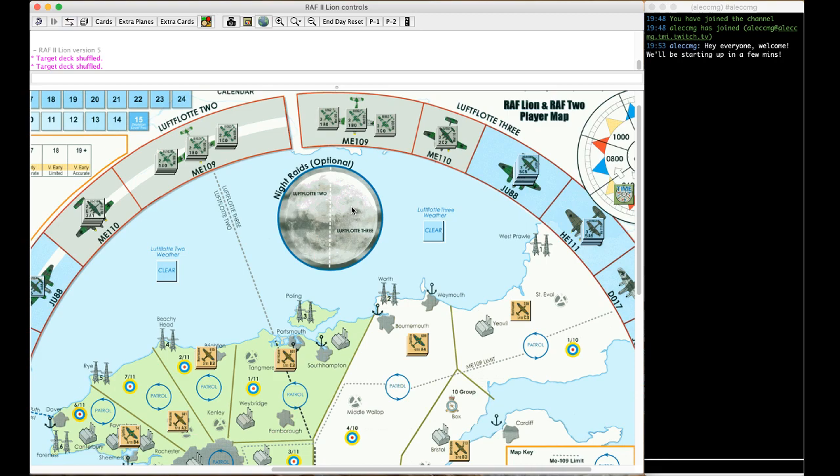Hey everyone, this is Alec from Reddit's Hex Encounter community. Thanks for joining me tonight. The game we'll be playing tonight is Decision Games RAF Battle of Britain 1940. This is a John Butterfield solitaire design where the player plays the commander of the RAF forces attempting to defend the British homeland from attacks by the Luftwaffe during the Battle of Britain. In the box comes maps and rules to play both sides — there's a variant RAF Eagle where the player plays the Luftwaffe operational air planner, and a two-player variant that mashes up those two roles.